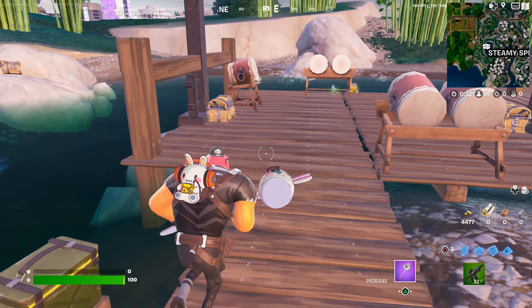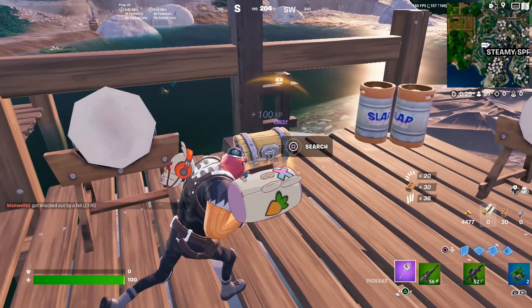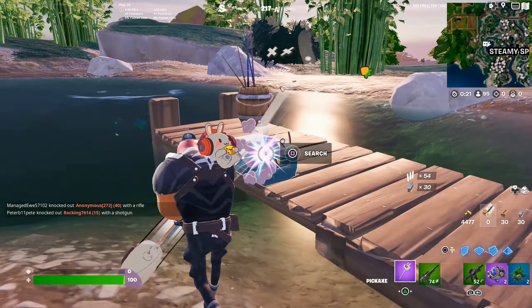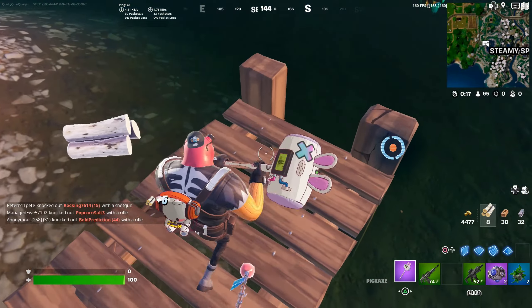Here we are - let's just open these chests and take what we can get. There's Peely, so let's go and get the Shadow Tracker from him.